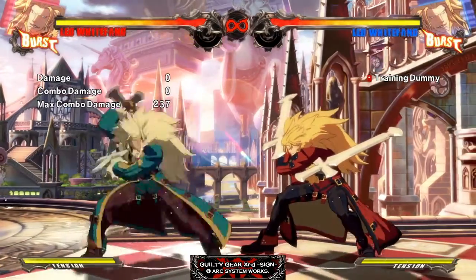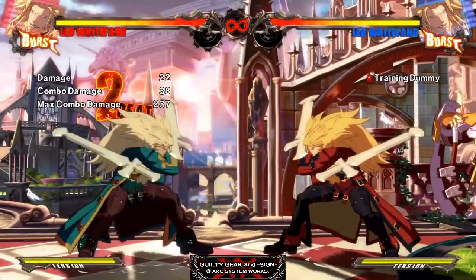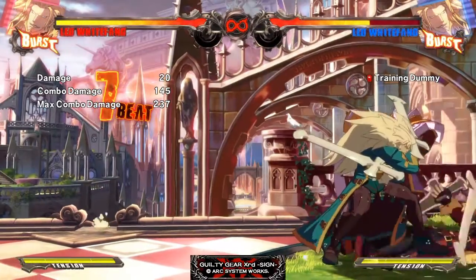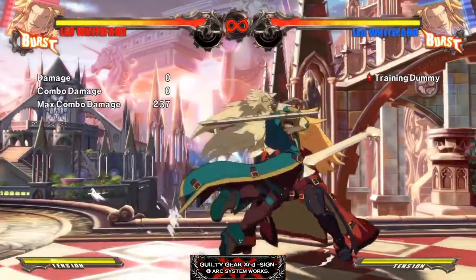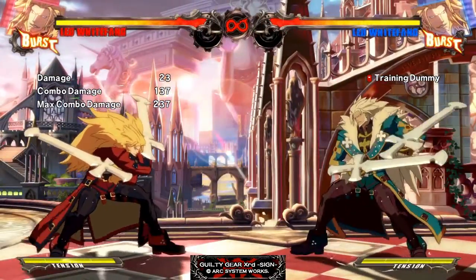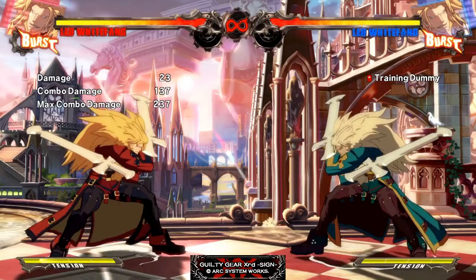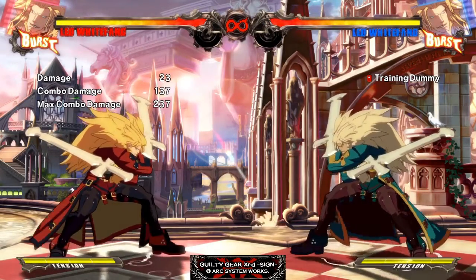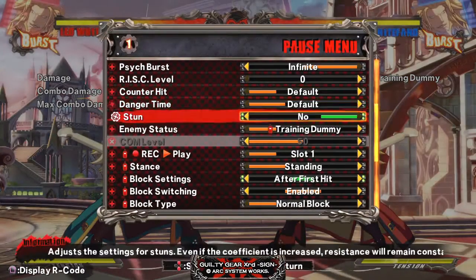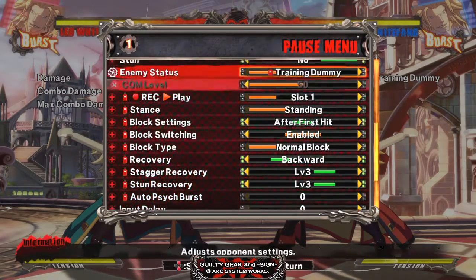5K. 5K has a Gatling to 6P now — that was not possible in 1.0. You can use this to increase the damage in combos a little bit. So that was 145 damage; a 1.0 combo does 137. You get a little bit more damage, a little bit more time to hit confirm, and you can mix up your block strings a little better. It's useful in juggles because you can go 5K, 6P into Jump S. There is a problem with it in that if they're blocking, the 6P tends to whiff.